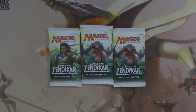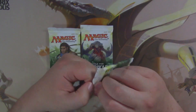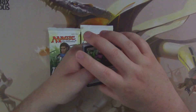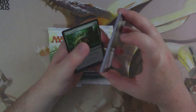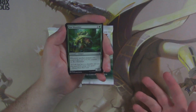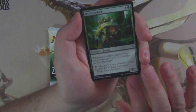Hey everybody, welcome back to another quickie cracking packs video. I am your host. This week is another week of Battle for Zendikar on that search for those sweet sweet expeditions. Can we find an expedition this week? I don't have any pack blessers or fancy tricks — my trick is I say we're not gonna see that in this pack, and then it shows up and makes me look like a fool.